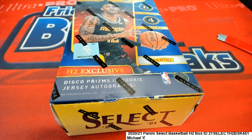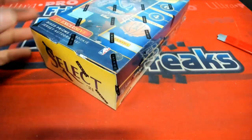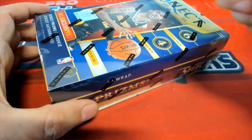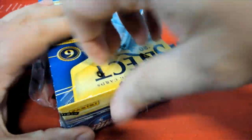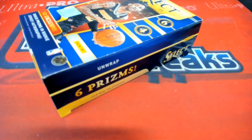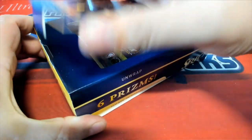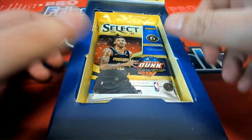You never know — this could be a box that has a rookie jersey auto in here. Six prisms coming up in this Select Special H2 Box.